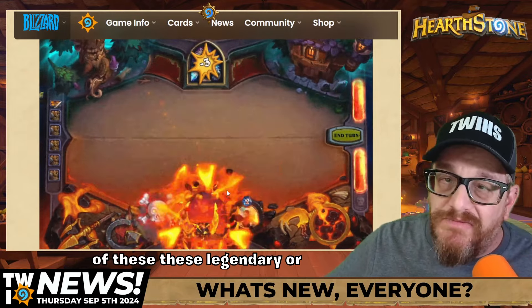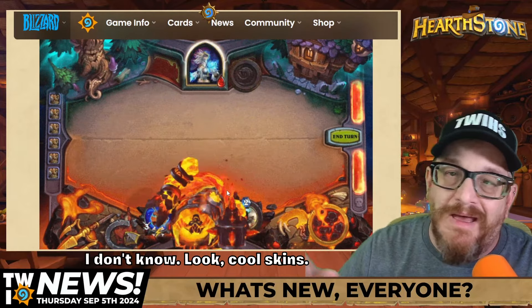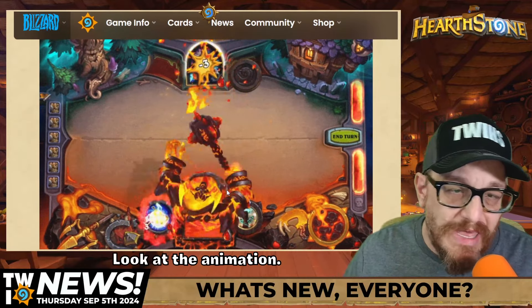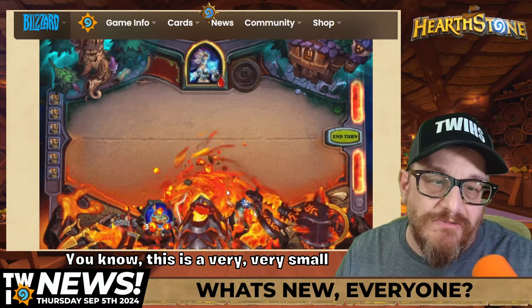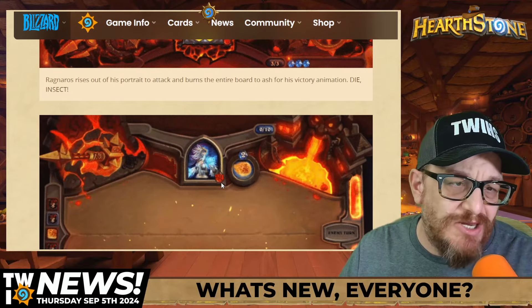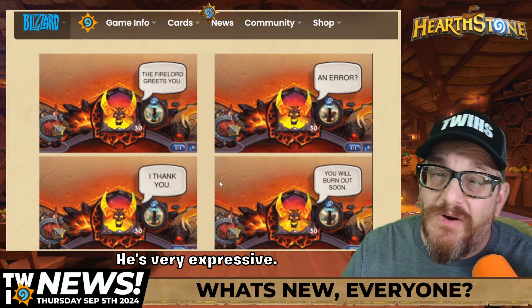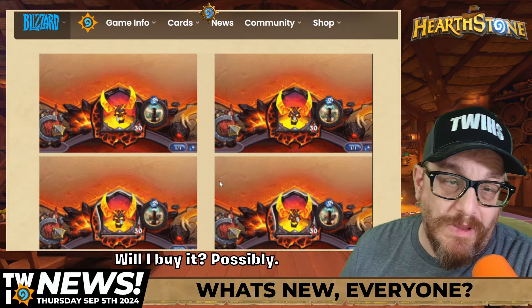I'm all for this - look at this thing, it looks amazing. I have a couple of these legendary or diamond skins - Leroy Jenkins is awesome, C'Thun is awesome - and Ragnaros looks like it's going to be very very cool. Look at the amount of damage, look at the animation. The portrait changes - Ragnaros rises out of his portrait to fight. The animations just look really really cool, the board's different, the emotes are way different. It's very expressive, I'm really really happy about this.